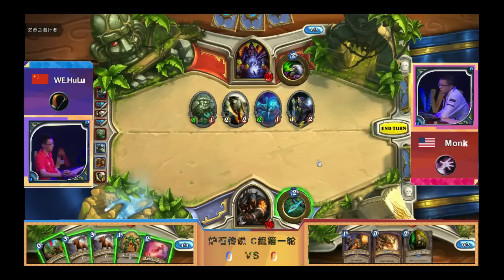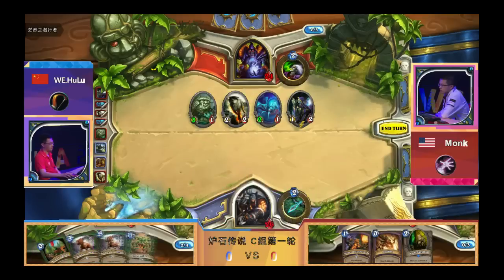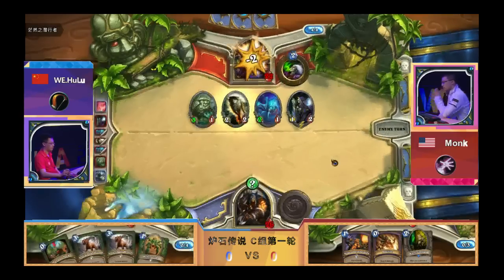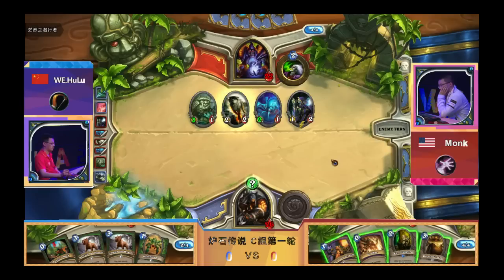We get the Explosive Trap here — that's really important. That was the draw, and that's of course the correct play. He most probably won't be able to kill the Undertaker. There's a buff there — it's actually good because it doesn't die to Explosive Trap now. You can also Power Overwhelm something if you want to push for damage, but it's 26 health — I don't think you want to push for damage right now.